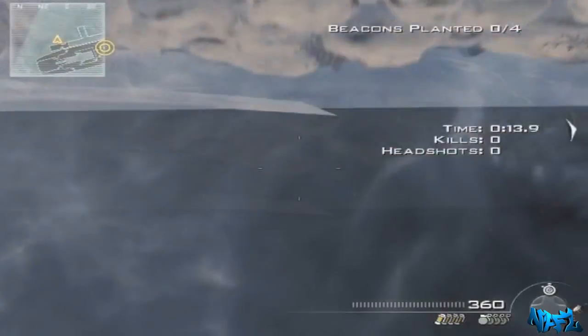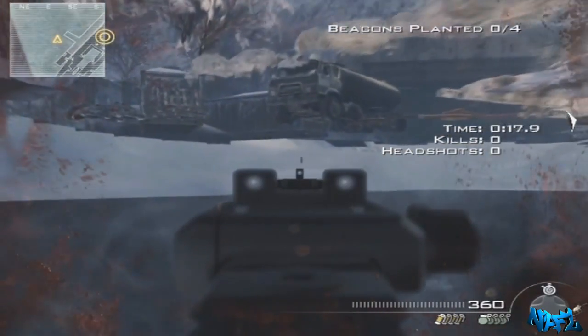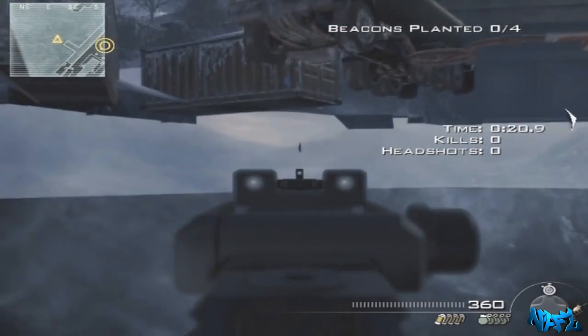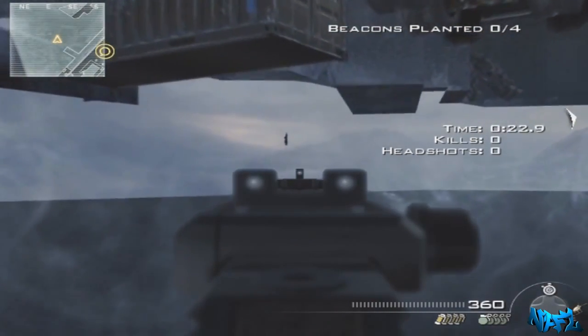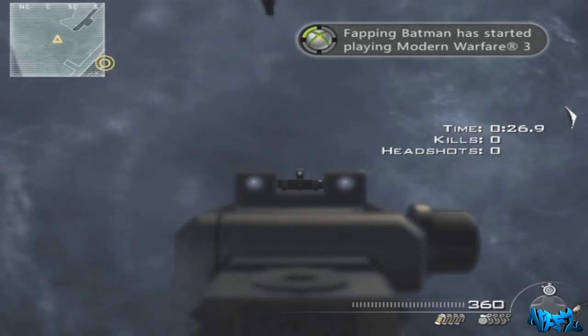You want to strafe jump so that you land on top of the barrier. Once you land on top of the barrier, simply jump out of the map. If you follow where I go, you will see a little turret that's randomly just there.